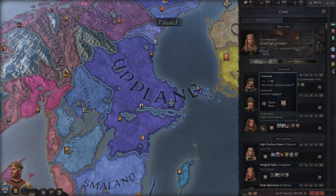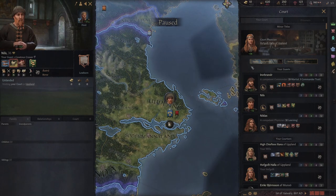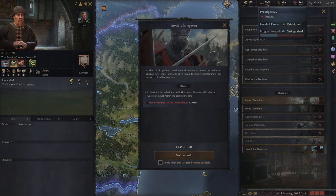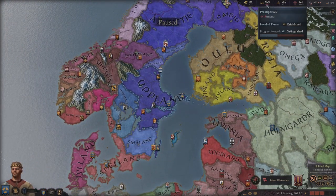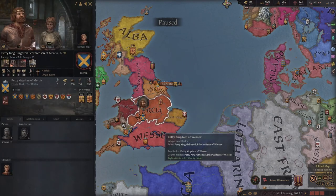We also use money to recruit people to court. Looking at prowess stats - anything 12 or higher is good for champions. Most of these guys are below 10. We can invite more people by clicking a decision: at least three able-bodied men with 12 or more prowess will arrive for 150 prestige. But prestige is important for going to war and paying for men-at-arms - all kinds of different things we need it for.